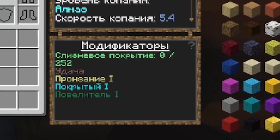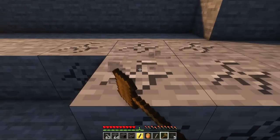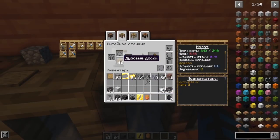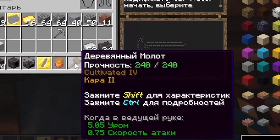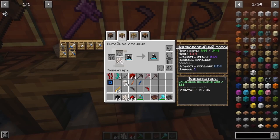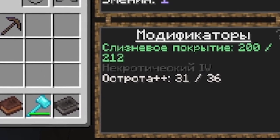The current effects and modifiers for your instrument are shown here. Tools in Tinkers' Construct do not disappear but instead run out of strength. You can repair them at the foundry station using the main material from which they were made — the material is written first in the tool's name. Also in the same tab, you can modify your tools or weapons by adding the appropriate modifier — just put it in the appropriate slot and take the upgraded tool. You can upgrade the tool several times; pay attention to these numbers.